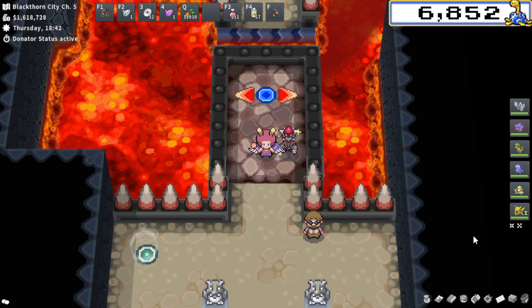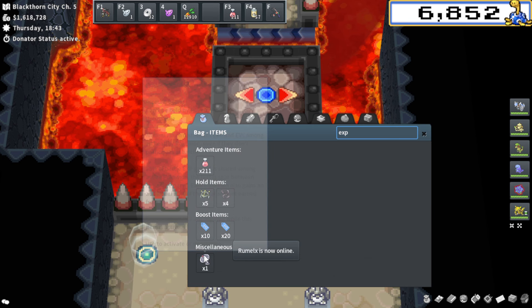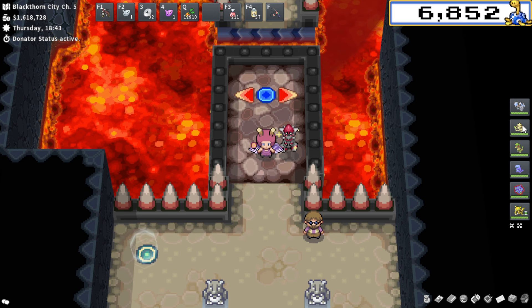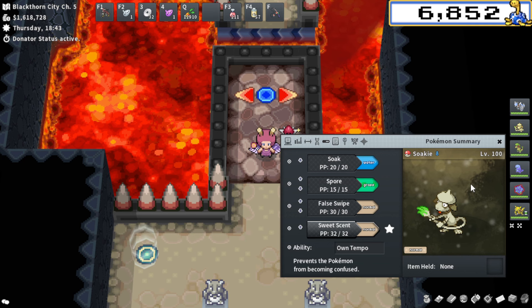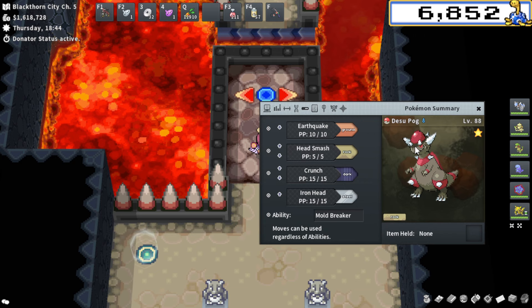As per usual when EV training, you want to have either a bunch of XP shares — I usually have five — or at least one XP re-amplifier. These should both put EVs on your party. You're also going to need a Pokemon with Sweet Scent, and make sure you have that PP maxed as it's going to be wildly more efficient. You need some sort of AOE Pokemon. Different spots are going to need different types of AOE attacks. Some spots you'll want Earthquake, some spots you'll want Discharge — really anything can work, like Surf, as long as it works for that specific location.